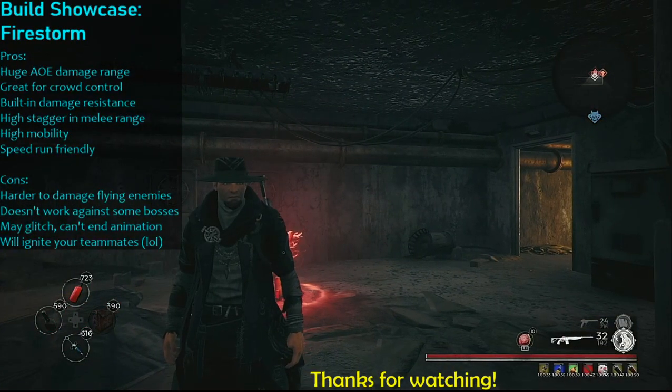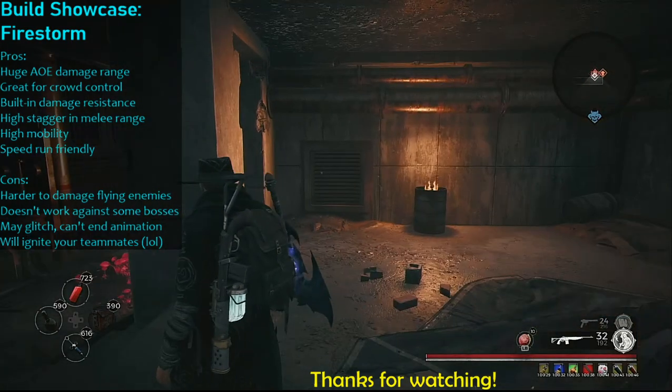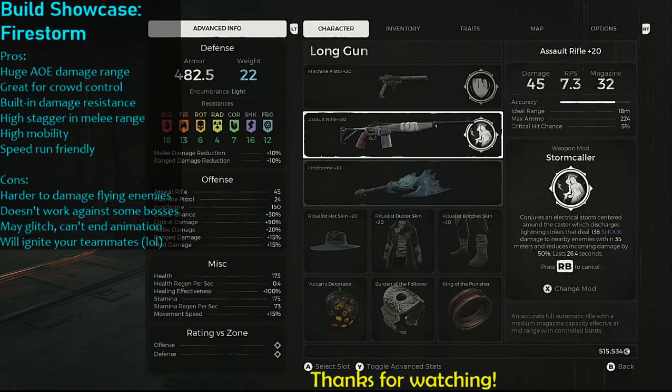Hi there and thanks for watching. I saw a build where someone was fighting against Riphide with the Stormcaller weapon mod, and I felt obligated to share my version of the Stormcaller build that I call Firestorm. I do have a stream of me doing a longer walkthrough and explanation of this build that I'll be posting on YouTube — it's available on Twitch right now — but I'll just give you a quick overview and show you the damage potential against this particular boss.